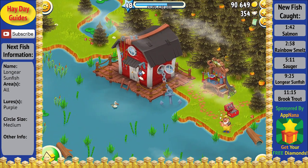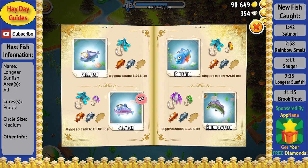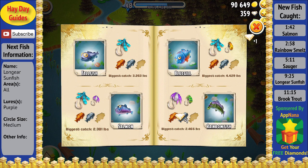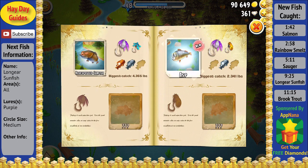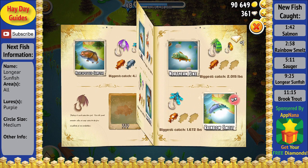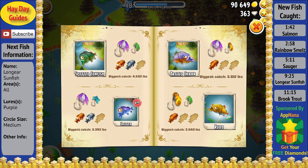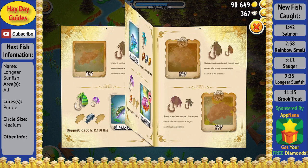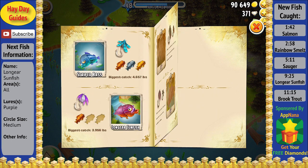Let's go ahead and check out our scrapbook and see all the new fish that we caught, and also collect all the diamonds that we get for the new fish. As we go through the scrapbook, you can see that we actually have a few pages that are completely done — not very many grayed out photos of fish — meaning that we are getting very close to catching all 30. Hopefully we'll be able to catch these last few hard fish in the next video or maybe the next two videos.